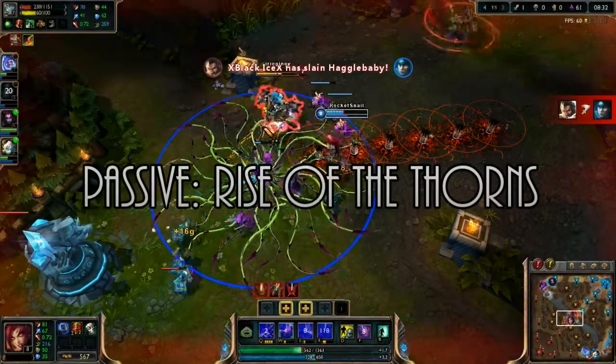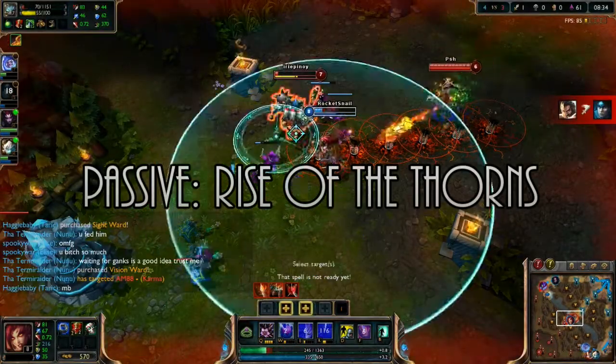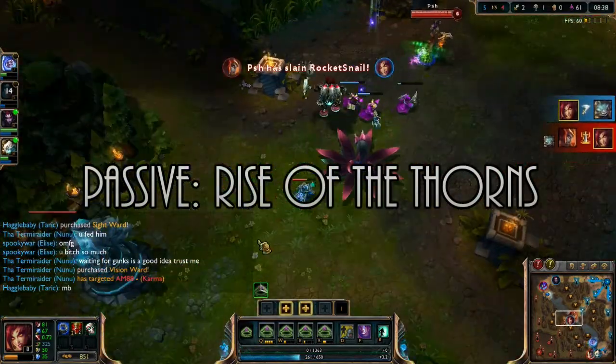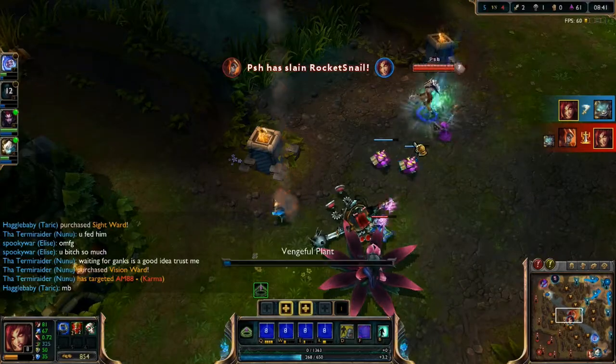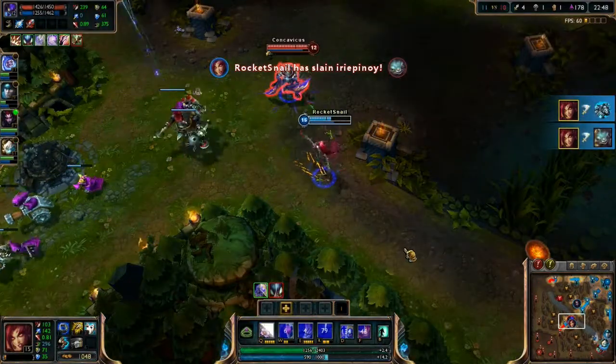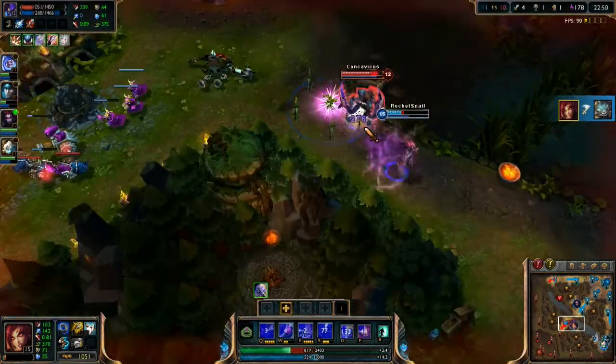Zyra's passive is Rise of the Thorns. When Zyra dies she transforms into a plant that may fire a thorn, dealing true damage to every enemy it passes through. I'm very indifferent when it comes to this passive. On one hand you're getting a decent amount of true damage, but on the other you have to die to use it.